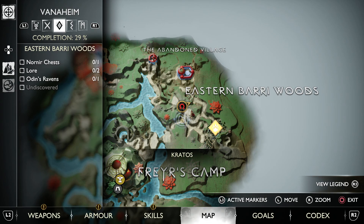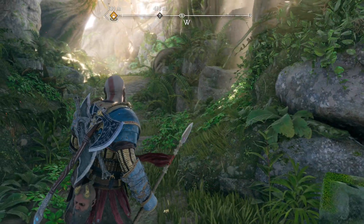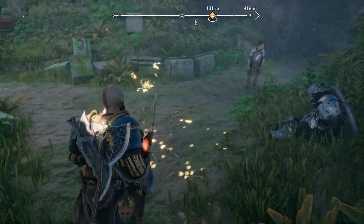I'm going to show you guys where the Eastern Barri Woods Raven is. Really shortly after you come in, like maybe five minutes after defeating the Huntress enemy, you'll come to this little fork in the road here.